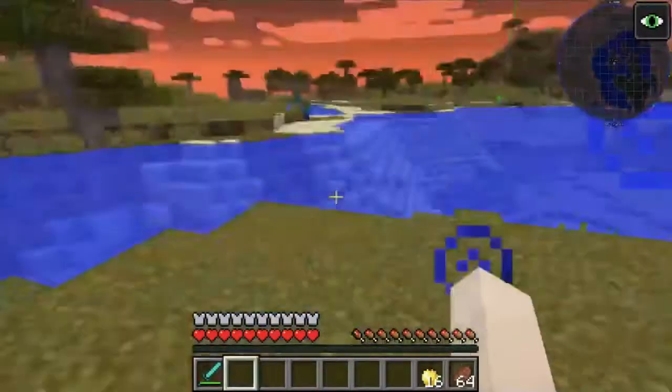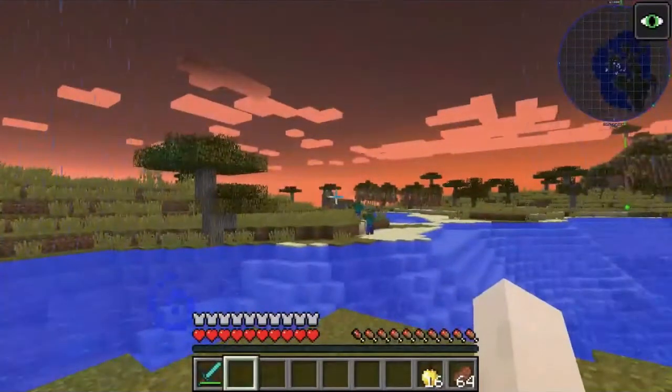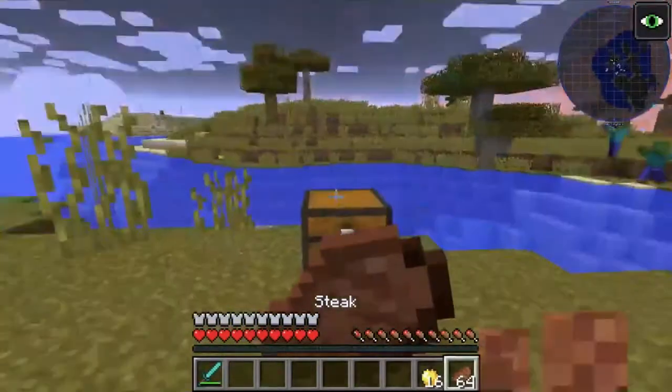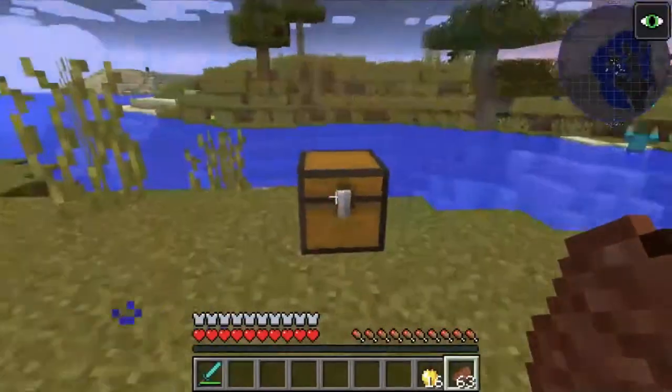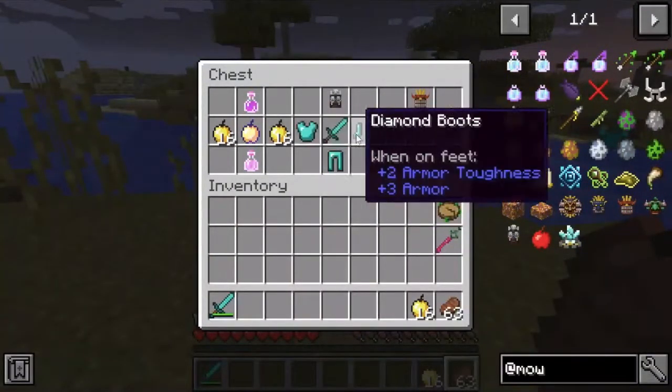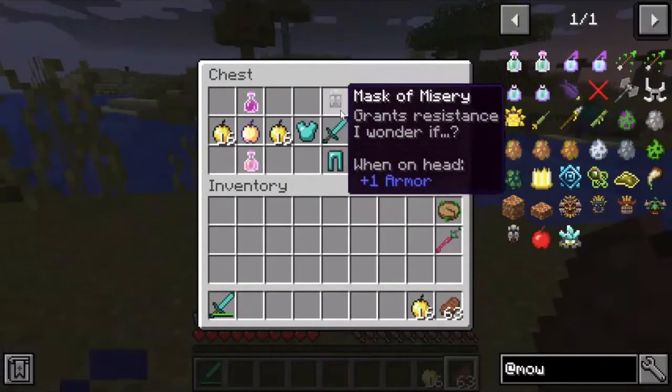Next up we have the Sun Chief. The reason why I'm all the way over here is because of his long-ranged attack — he shoots beams from the sky. It's basically the same sort of deal as with the Throtnaut.